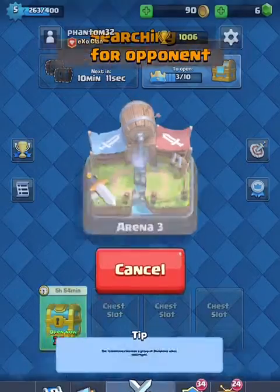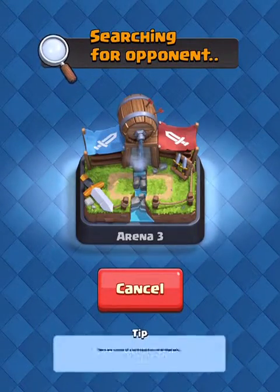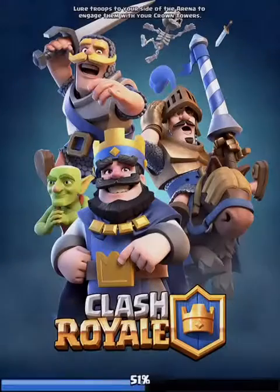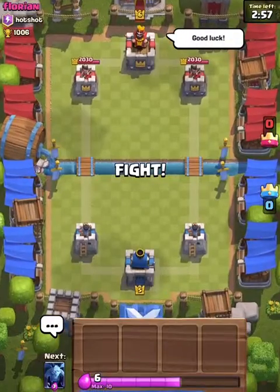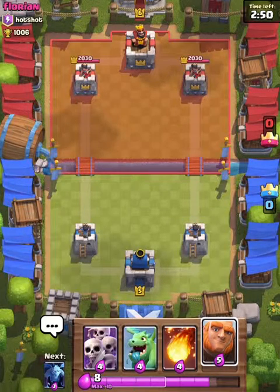I'm on the Barbarian Bowl — let's hope we don't lose too badly. Okay, here we go. He's already wishing me good luck, that's no good. Right now I'm going to pair up the Giant and the Baby Dragon together, and I'm going to wait until they push to one side.